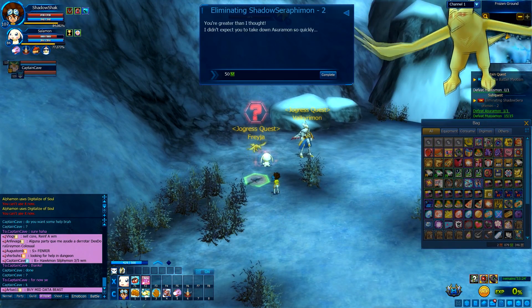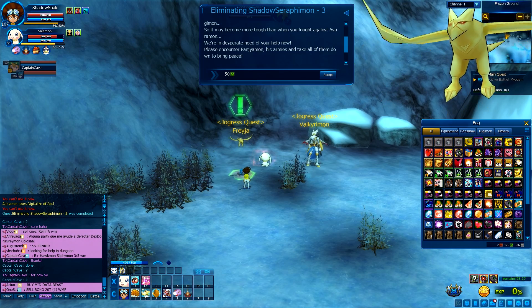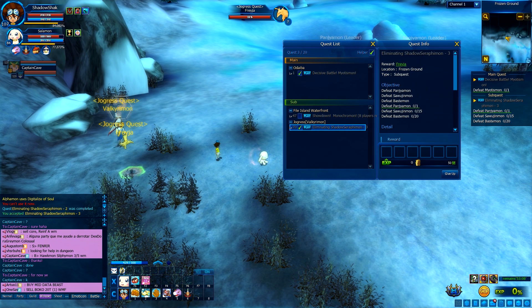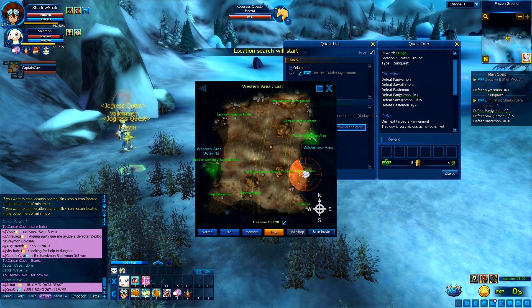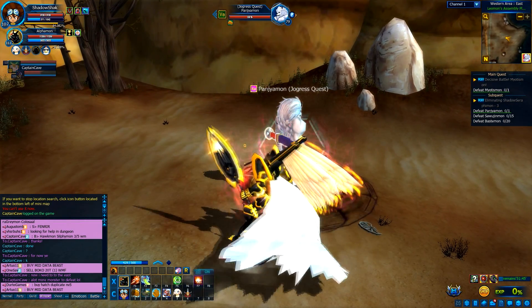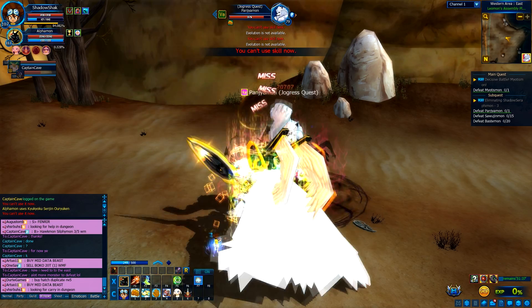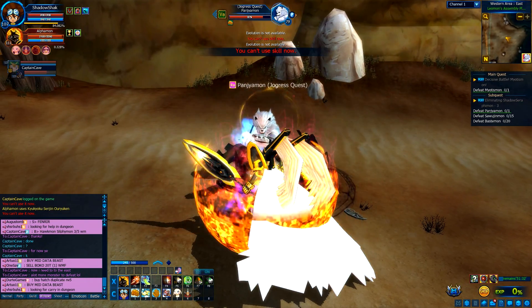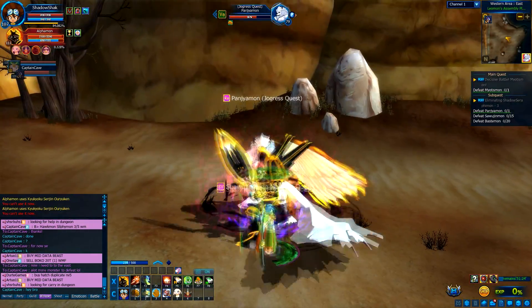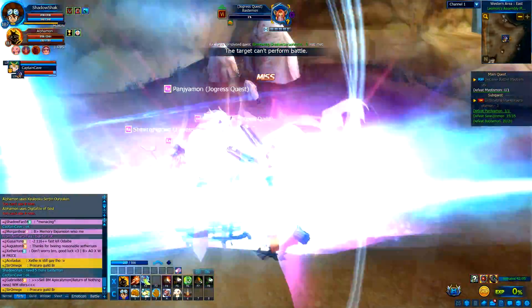The NPC says: 'You're greater than I thought. I didn't expect you to take down Asuramon so quickly. Our next target is Pangeomon — that guy is very vicious.' So now we need to go fight the next one located in Western Area East. Here is the location. We need to defeat one Pangeomon, then afterward defeat Sawajumon 15 times and Bassamon 20 times, which appear as we fight through. They're starting to spawn — there they are. Let's defeat them. Now all we need to do is head back to Frozen Ground.